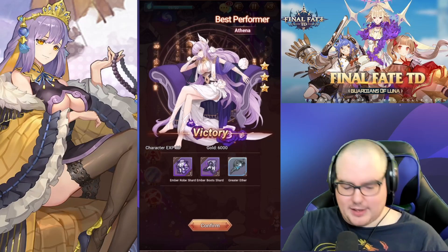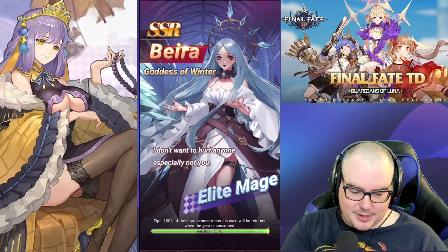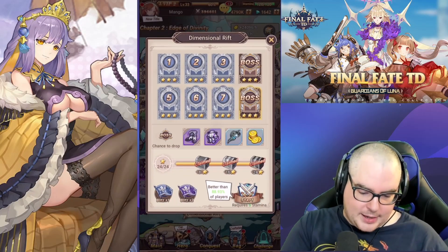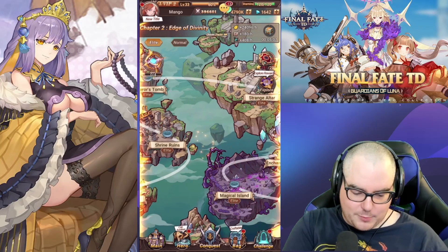Boss down! We got some gear from that. Best girl Athena gets the best showcase as well. From here we can do a bunch of things — there's also an elite world I'm working on.